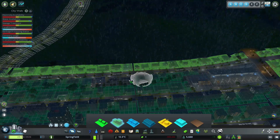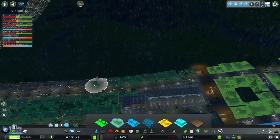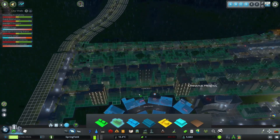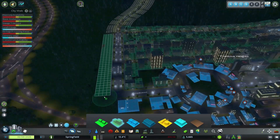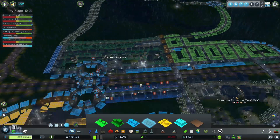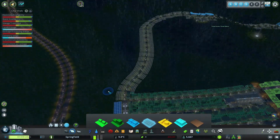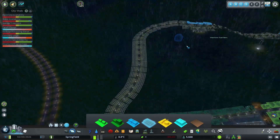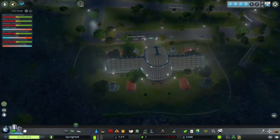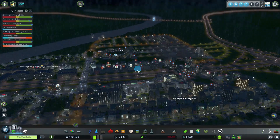I'm wondering if I should start increasing this here, making it high density. We'll put some high-density commercial down the side here. Offices is not something we've looked at yet — it could be something that we look at. I'm not sure about zoning up there. Difficult to enjoy the place when it's pouring with rain — it's like living in England.